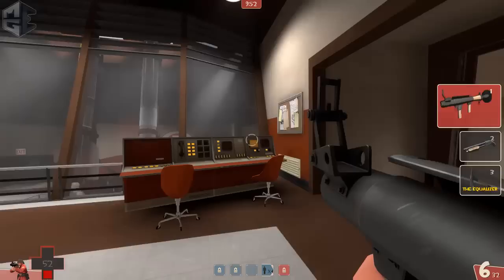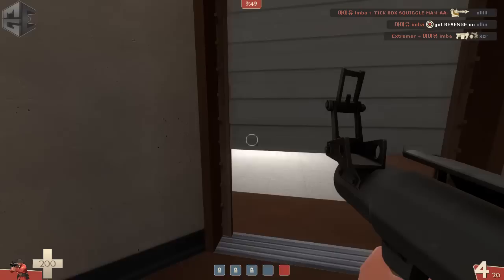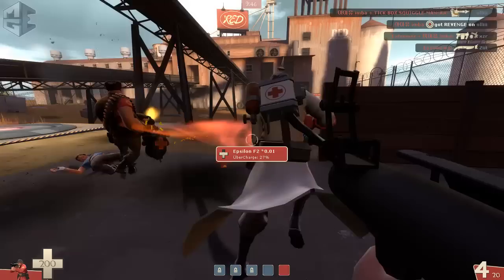I think all of us got taken down, so now they can just push with the uber. I decided to switch to heavy, then the medic gets taken down, so I switch back to soldier because then we can push up straight afterwards.